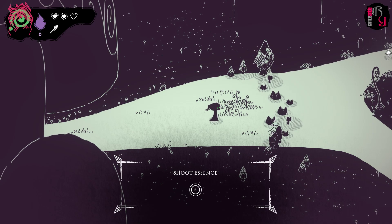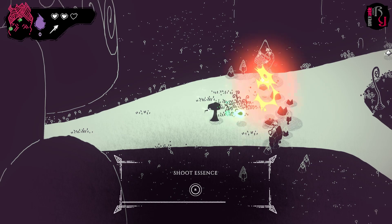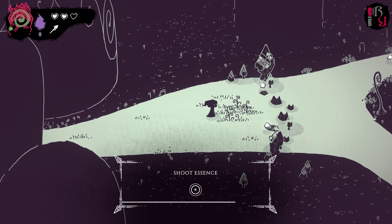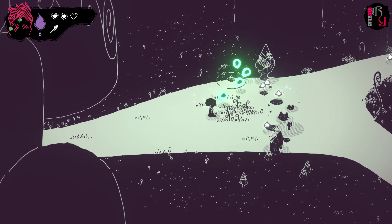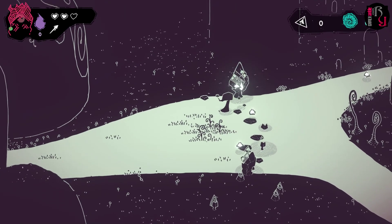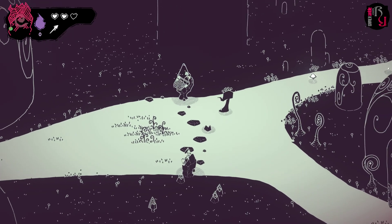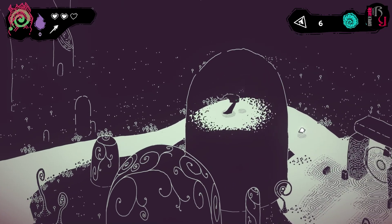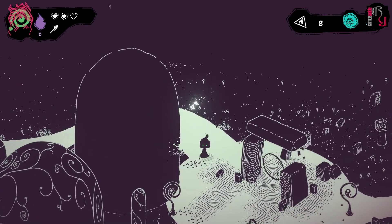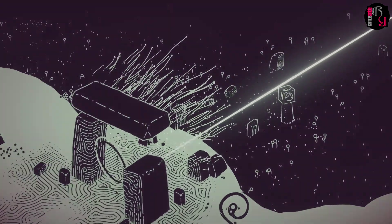We can press the right stick to shoot essence — twin stick shooter style, just move the right stick in the direction you want to shoot. We pick up some kind of crystal, there's a branching path, and we follow the shinies. Then we come across what looks like a Stonehenge-style portal.